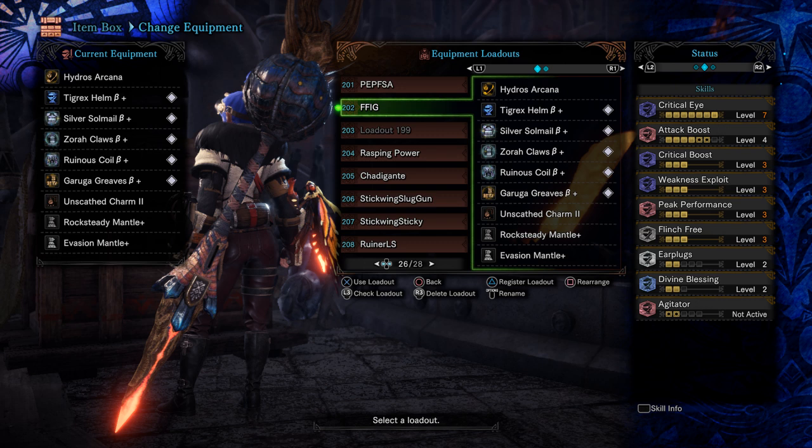These pieces have fairly passable slots and a prerequisite point each in Earplugs, and by equipping them you also receive Attack Boost 4. From there, here is the set for taking advantage of the Earplugs boost: the Tigrex Helm, Silver Sol Mail Beta, Zora Arms Beta for the slots and two levels of Flinch Free, the Ruiner Waist Beta, and the Garuga Greaves Beta. Slap on a Peak Performance charm and you receive the following skills, best utilised by the Namielle or Ruiner Insect Glaives: Critical Eye 7, Attack Boost 4, Critical Boost 3, Weakness Exploit 3, Peak Performance 3, Flinch Free 3, Earplugs 2 upgraded to 5 after you get your triple up, and Divine Blessing 2 as collateral.